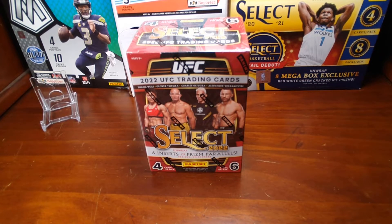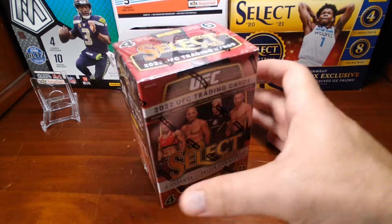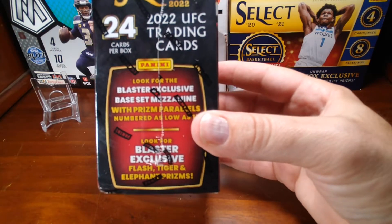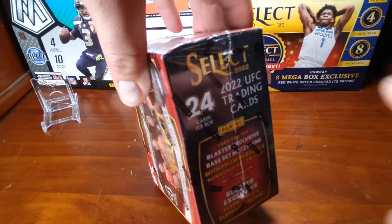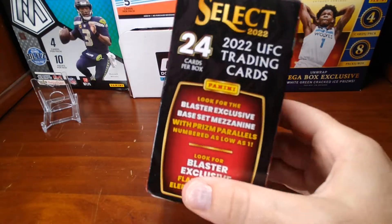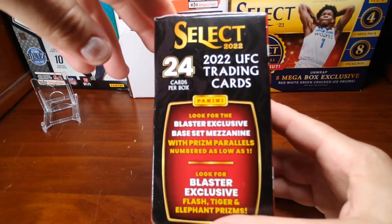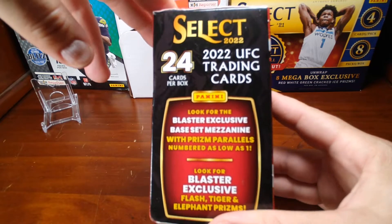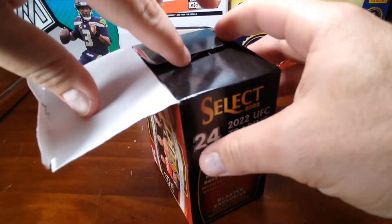Hey, what's up YouTube! Got something new to the channel today — we've got a Select UFC blaster here. I hadn't ripped one of these yet. They're coming 24 cards per box. We've got a blaster exclusive here. We're looking for prism parallels numbered as low as one, and as always we're looking for the tigers and the elephant prisms in Select. Let's get into this and see what we've got.